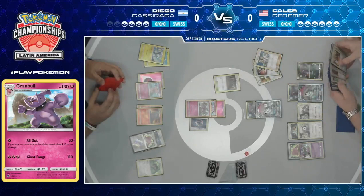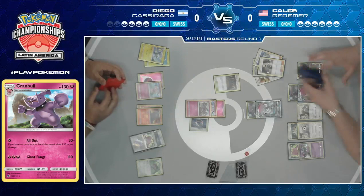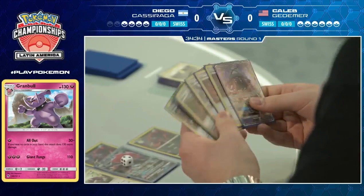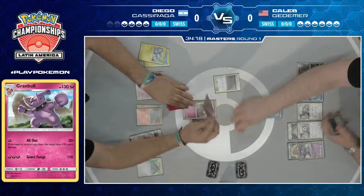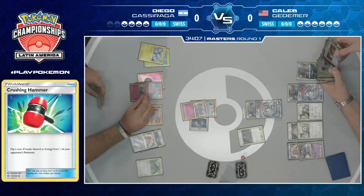For Caleb, there's pretty much an ideal Ultra Ball — he's able to discard Enhanced Hammer and Professor Elm's Lecture, both of which he doesn't really need right now. It looks like he's just going to play Cynthia after that. That's pretty much the whole idea behind a Zoroark GX deck — I'm going to play all these cards that are good for certain matchups, and if I'm in a matchup where they're useless, I can just discard them with pretty much anything in my deck.